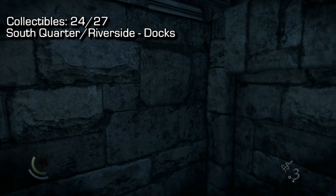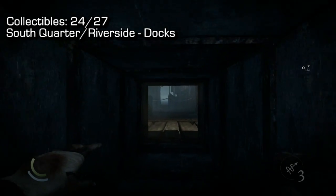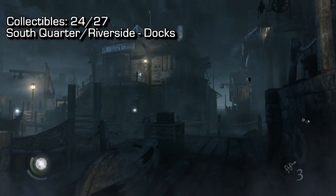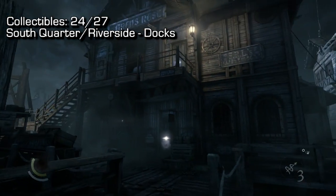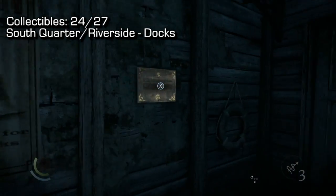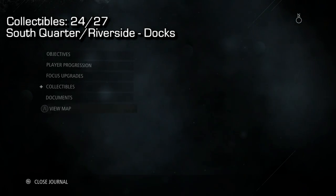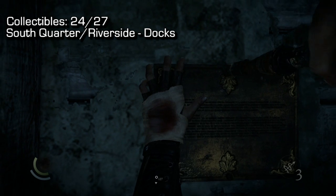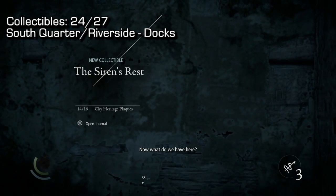Turn 90 degrees right, crawl into that little crawl space, and go to the Siren's Rest — one of the shops or bars here. Turn to your right-hand side, walk around this little balcony — I'll show you on the map, it's in the very bottom left corner — and pick up that plaque. That's number 24 of 27.